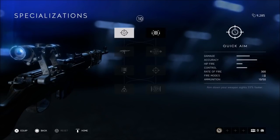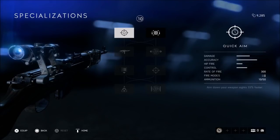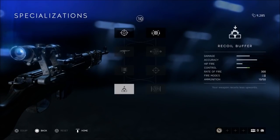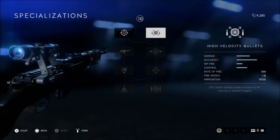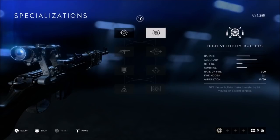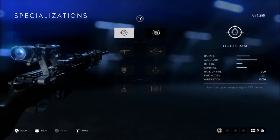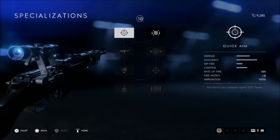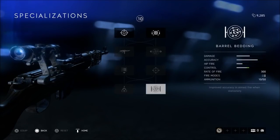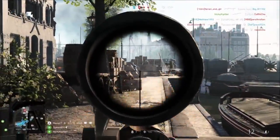The Gewehr 43 is meant for longer distance and a more defensive playstyle. However, if you want to compete with the closer distance rifles, go with the left side — this will make you more aggressive. If you're more defensive, go with the right side. For the first option I would definitely go with the left side no matter what, because 10% increase in bullet speed is not that significant — you will just get used to your weapon automatically. Aiming down sights 33% faster is definitely the way to go. For the last two options, take a look at which one you like more — they would fit both playstyles.